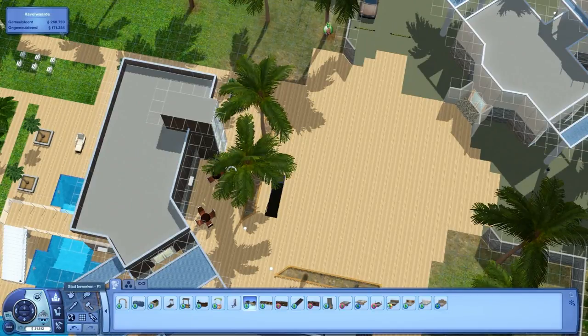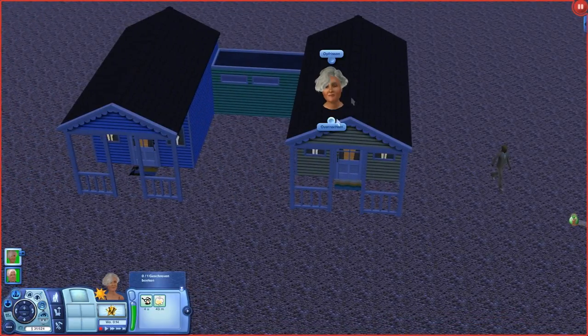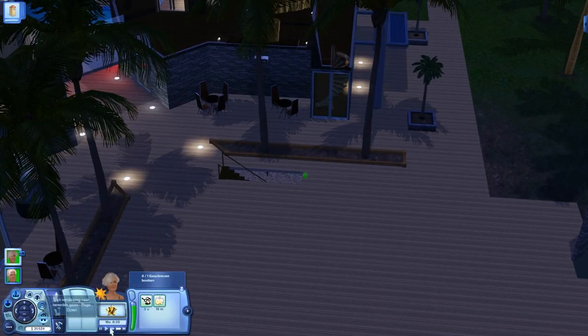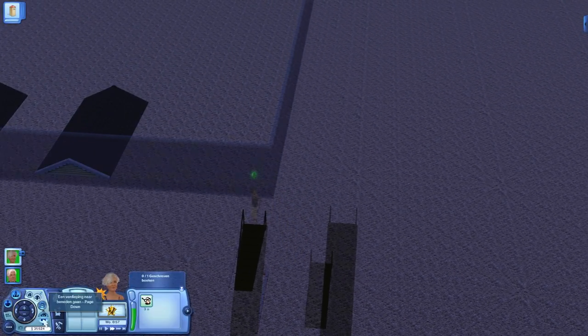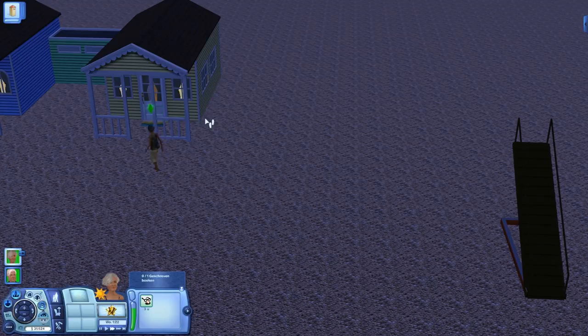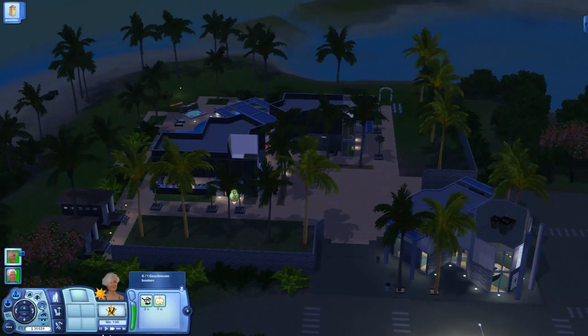And I'll show you that it's functional, because I'll just get a family and place them in there to test if it works. So let's click on the resort tower. They go into the stairs, go down the stairs, go down the last stairs — and here you can see she can just go into her room, which makes the resort functional.